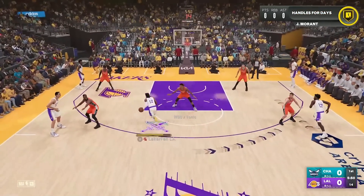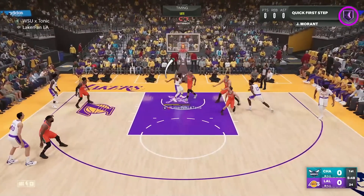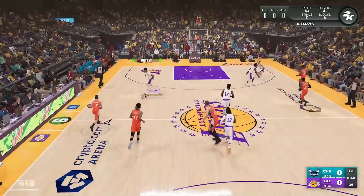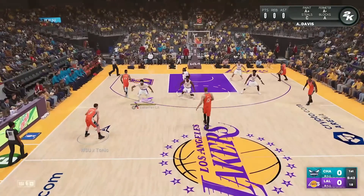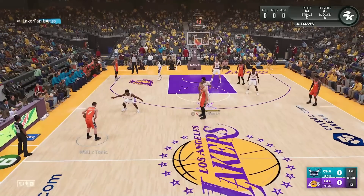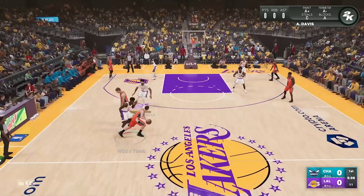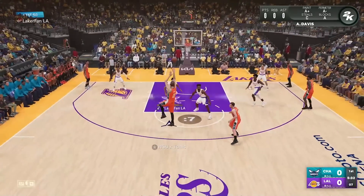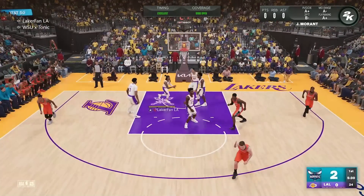Straight into the gameplay — hope you guys enjoy. If you do, drop a like and sub if you're new. We start off with a poor performance right there, Ja going for the dunk meter but not getting it. For Tonic's team, he's got Jokic at the five with role players around him, including Brandon Clark in the corner — he'll be guarding Ja for most of this game.